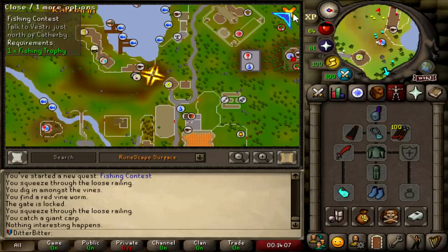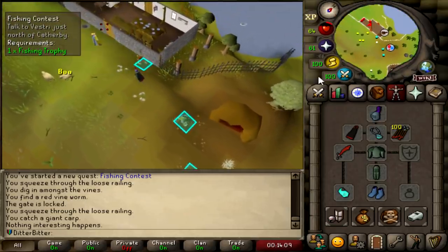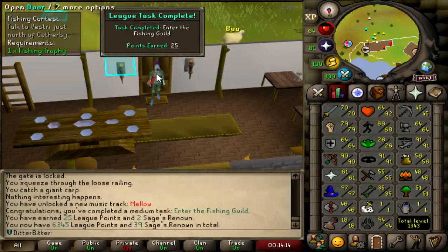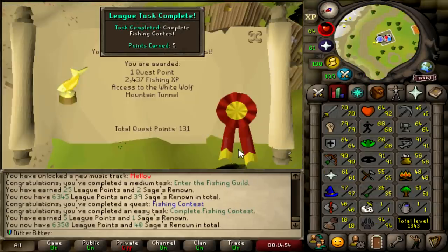I'm doing Fishing Contest right now, so I thought I'd just make a quick pit stop at the Fishing Guild because I should be able to get a 50-point or 25-point task just from entering. Fishing Contest, 5 points.